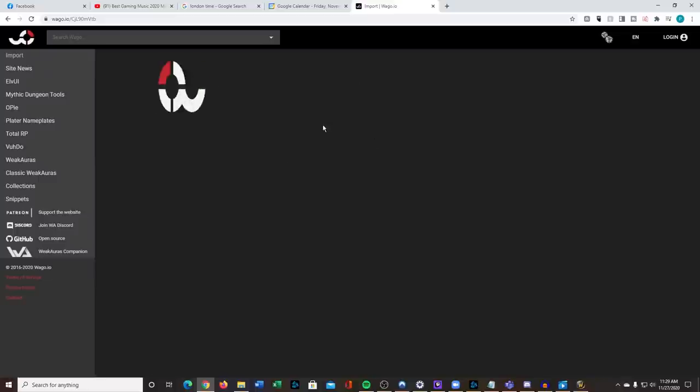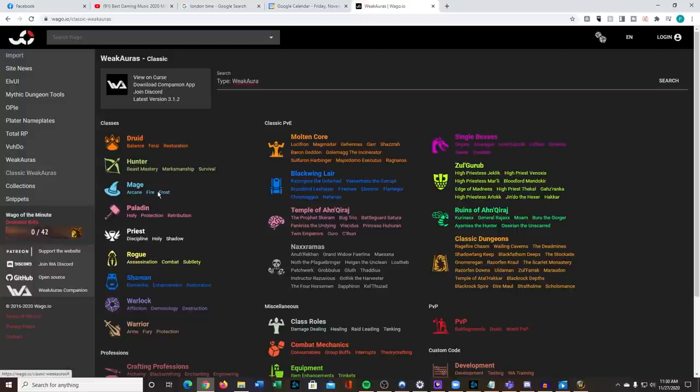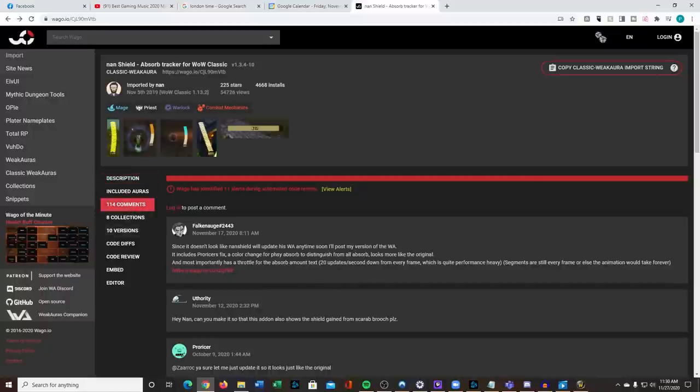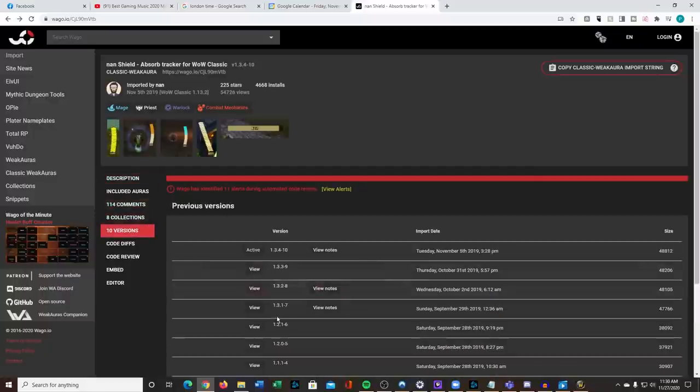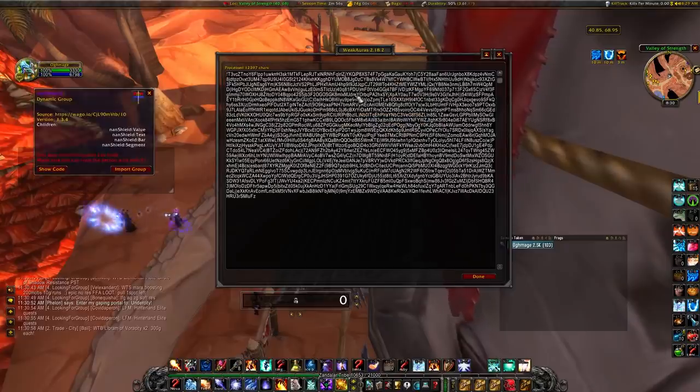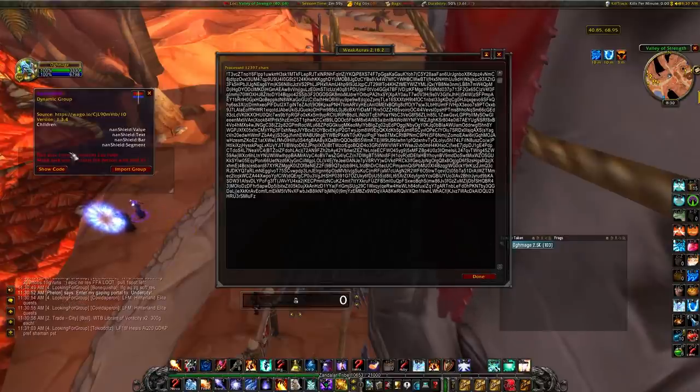Where do we get those WeakAura imports? If you go to Wago.io, that is basically the repository of all the different WeakAura imports you can get. You can navigate to any classic WeakAuras you want — let's say mage, frost. Here we've navigated to the NaN shield, which gives a brief description, comments, collections, versions, etc. What I do is go up to the top and click 'Copy Classic WeakAura Import String,' then go into your client, Ctrl+V to paste the code, hit done, and you can see a preview of what's going to be imported.